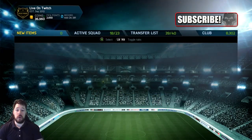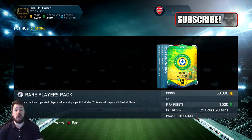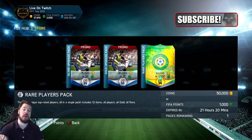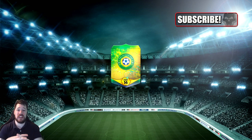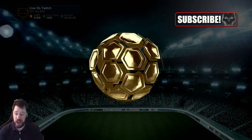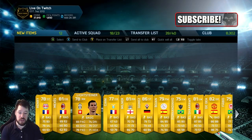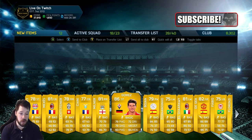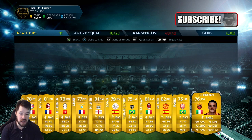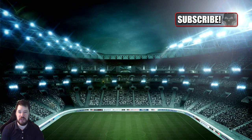FIFA points again — prove me right or prove me wrong. What have we got? Cavani. Not bad — another 85 plus rated player that we couldn't get with coins. Two packs in a row where we get it with FIFA points. Now we're going into the last pack of the video. I'm so happy I got that Scherler. Come on EA. We get Mario Gomez — another striker rated highly. Another 85 rated player.